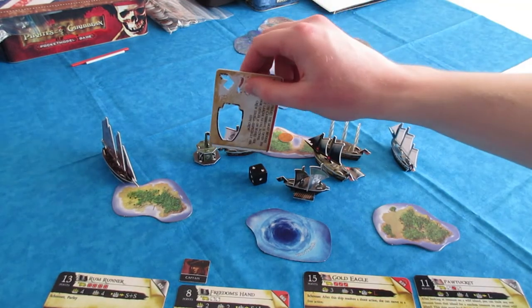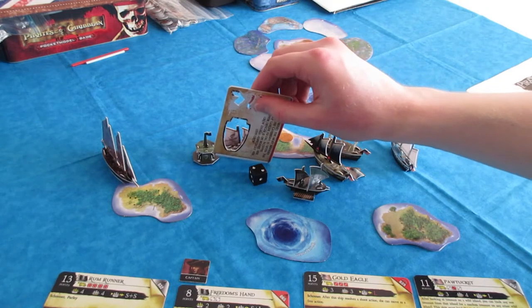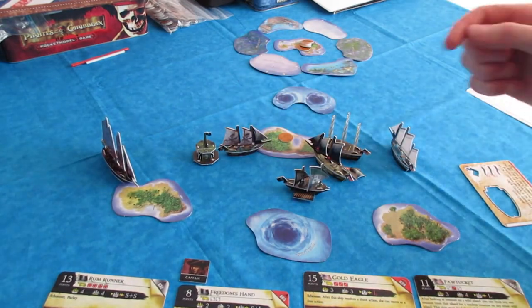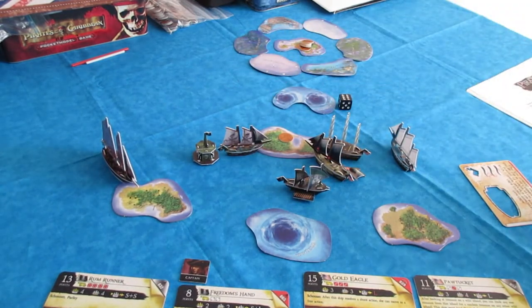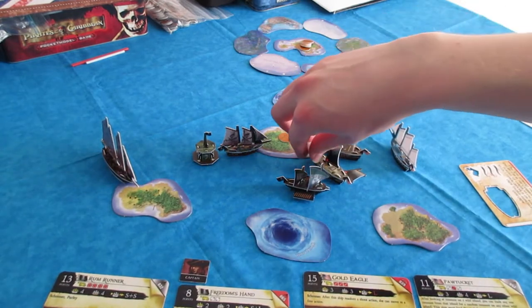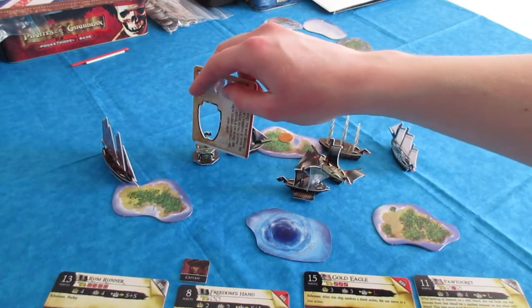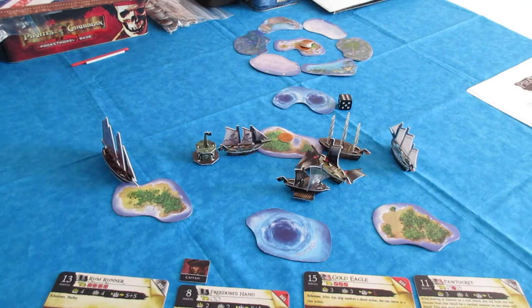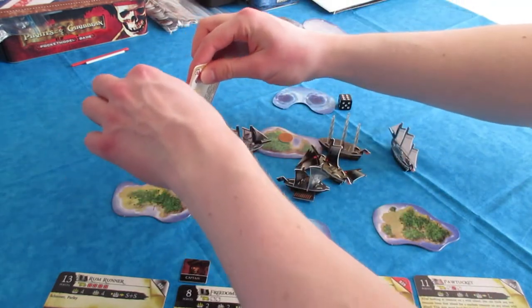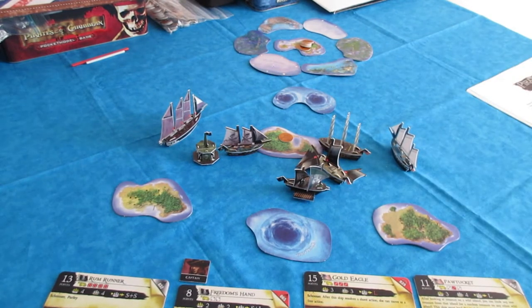The Widowmaker is its own ship given shoot actions independently. One cannon is in range on the Gold Eagle, so shooting one 4S cannon on the Widowmaker - and it hits. So the Gold Eagle is already down to 1 mast and the pirates have a really good start despite going second. Flotillas don't block their own lines of fire, but the other cannons aren't in range even with the extended range keyword. Next the Rum Runner heads to the far island in the north with S plus S speed and good durability along with the Parley keyword. That's the pirates' first turn.